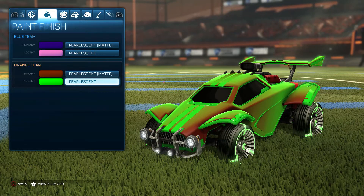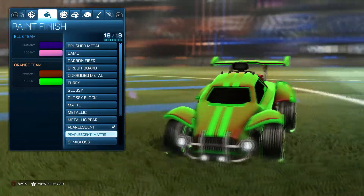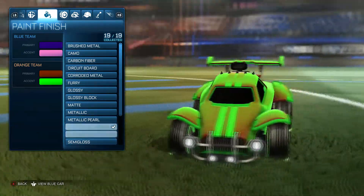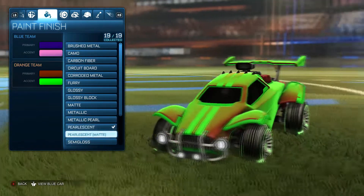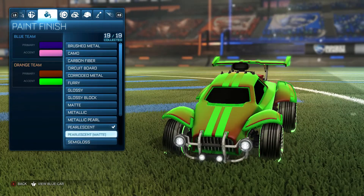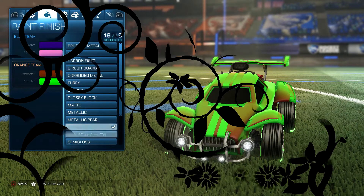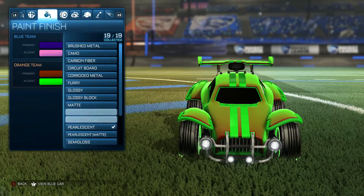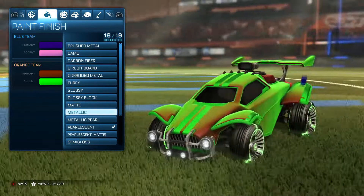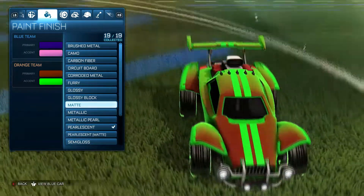I think this rare decal looks amazing, guys. You have to have pearlescent on this one too, but if you want to go all out, go ahead and use pearlescent matte on this too. I like to change it up — you guys can definitely tell the difference, it makes the sides darker. If you guys want to go all out, use the pearlescent — it makes it look ten times better. Or you can use metallic; either one looks amazing.